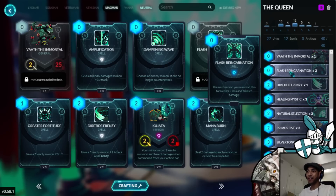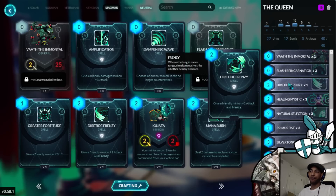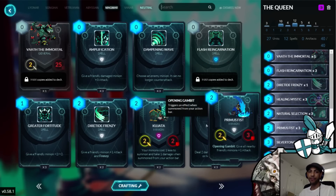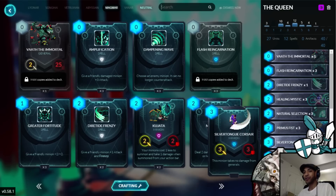Right here I'm running still 3 Flash Reincarnation. I've got a Dire Tide Frenzy in here, and I'll get to that a little bit later. 3 Healing Mystic, 3 Natural Selection, 3 Primus Fist, and 2 Silvertongue Corsairs.